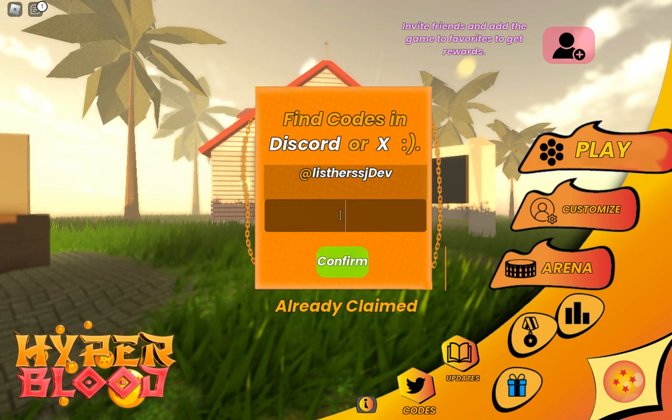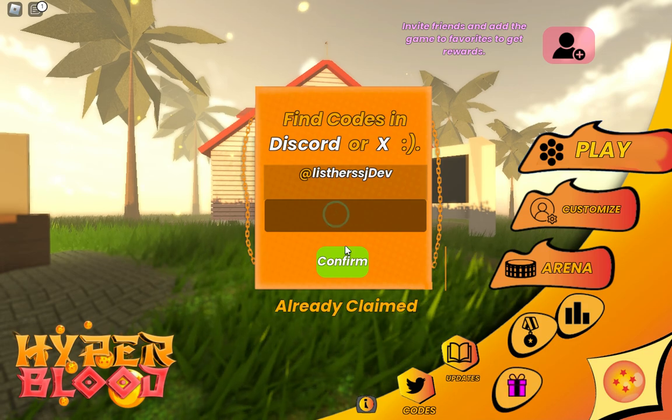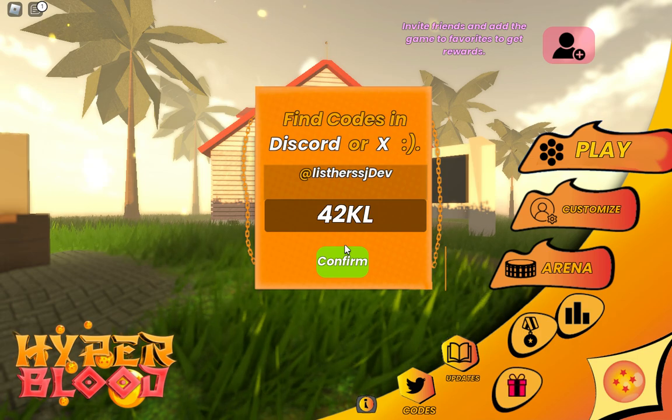It's saying 'already claimed' — this means the codes are working. If it said 'invalid' or 'error' then the code would not work. So if you haven't used these codes yet, you can use all of them.